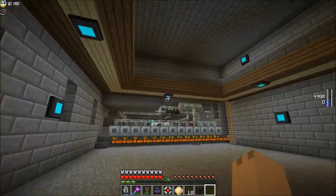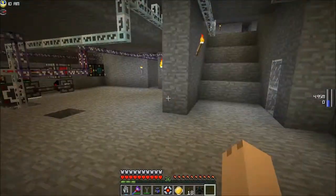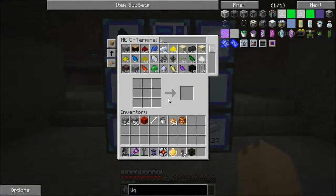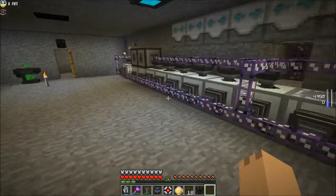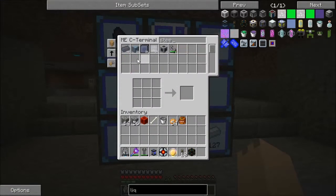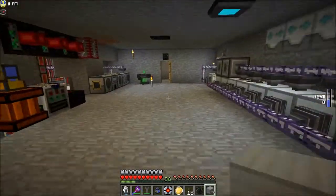So we need 14 steel plates, which I think we could definitely work on. That'll be just enough, and don't worry, I have a bunch more steel cooking up downstairs because I'm going to need it, that's for certain. We've got ourselves seven more high-pressure boiler tanks. Nice.